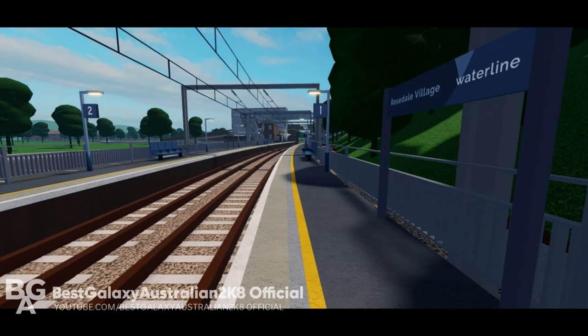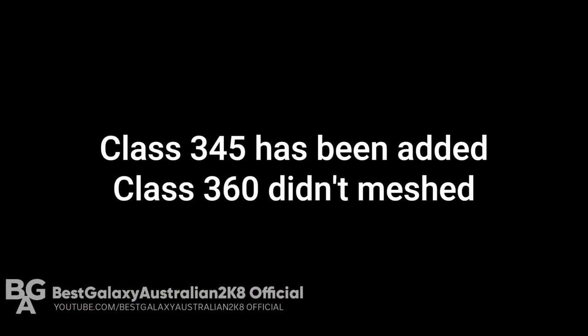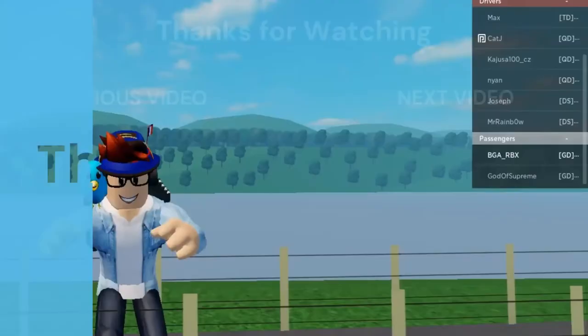This is Rosedale Village, also called Rosedale Head. Service to Esterfield is now limited stop. Finally, Esterfield is part of the James Street extension, with services to Benton or Newry. This station is based on Carlisle in real life from the UK, almost on the border of Scotland. The Class 345 has been added, though the Class 360 didn't mesh correctly — hopefully fixed in update 1.10.1.